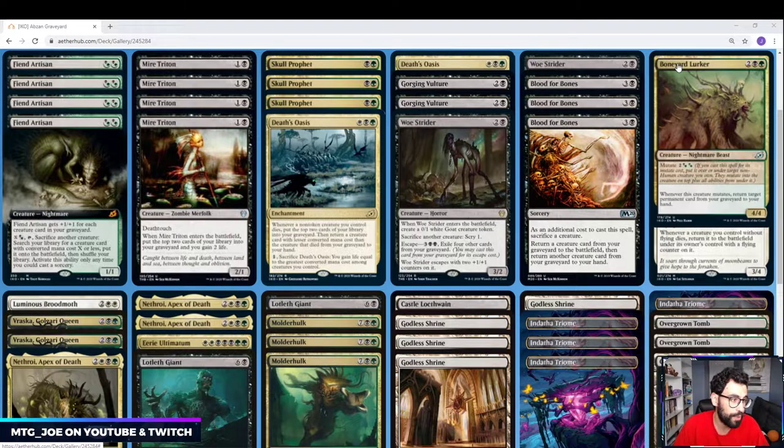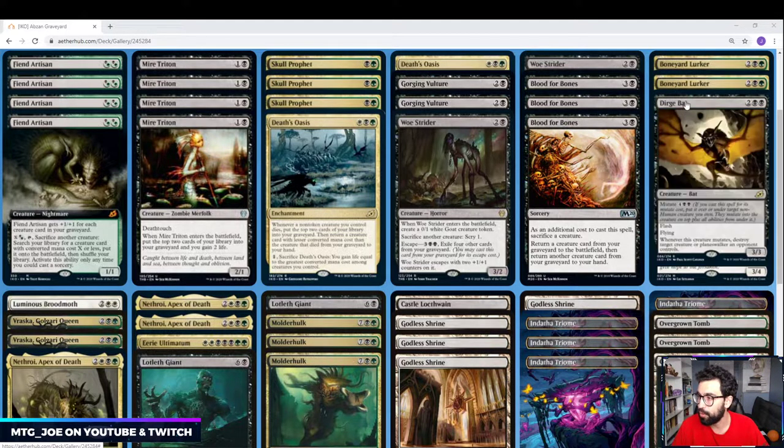Boneyard Lurker is one of the mutate cards we want to try out. It's a 4-mana 4/4 normally, and it can also mutate for 4. Whenever this creature mutates, return target permanent from your graveyard to your hand — just recycling value. We also have one Dire Bat, something I could fetch with Fiend Artisan. Its mutate cost is kind of high, but it's a 4-mana 3/3 with Flash and Flying, and whenever it mutates, destroy target planeswalker or creature an opponent controls. The mutate cost is 6, so I want to see how it works — it might be something we go more of.